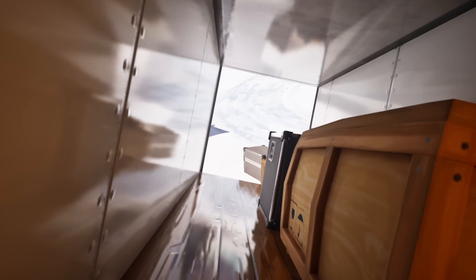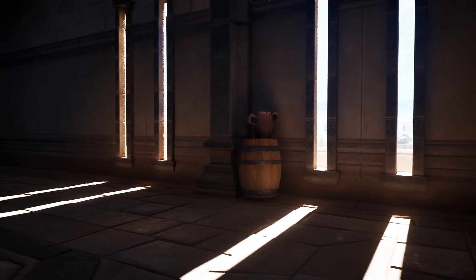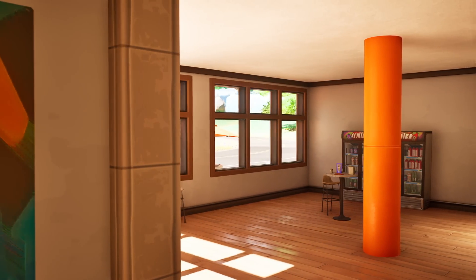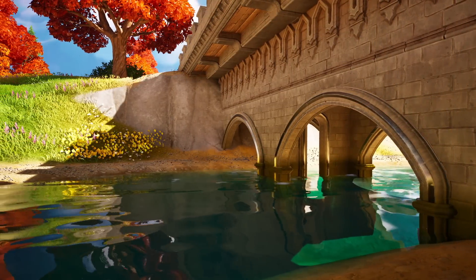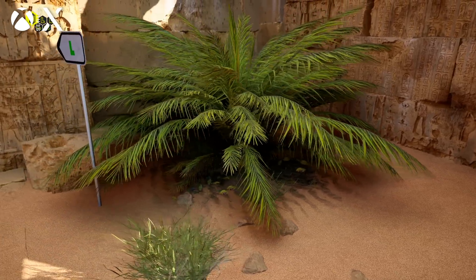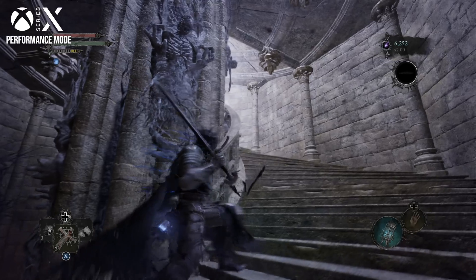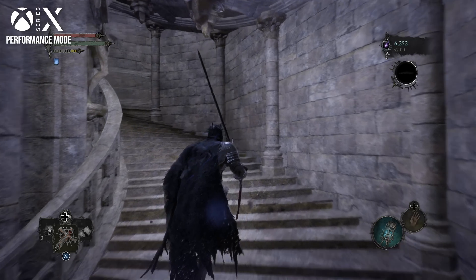The lighting detail in UE5 titles is superb, even in games that are only making use of software Lumen, which isn't using hardware ray tracing. You get lots of fine indirect lighting, reflections, and shadows, with each technique showing fidelity that wouldn't really be easily replicable in a last-generation game. In broad strokes, the tech works, but when we do an in-depth look at some of the console versions of these games, the results can be a bit more mixed at times. We're going to look at PS5 and Series X first, before moving on to Series S in a later section.